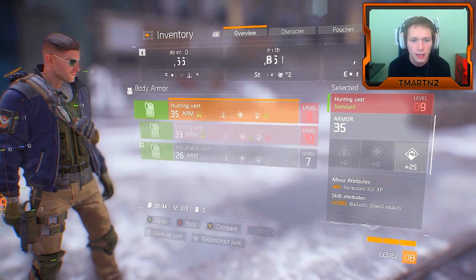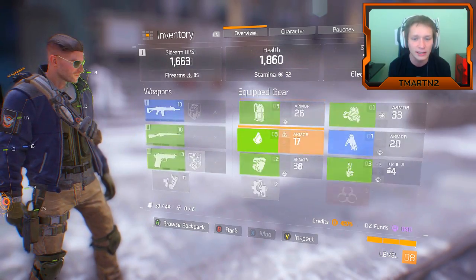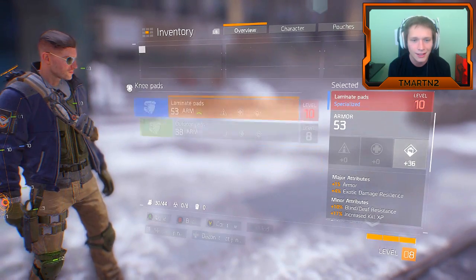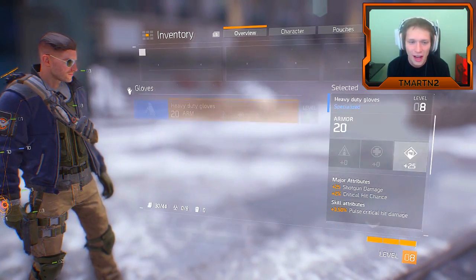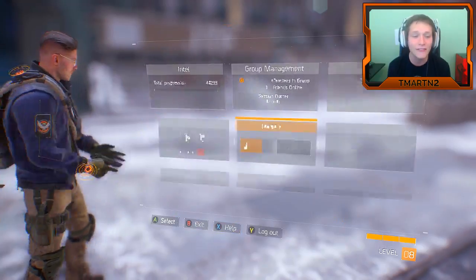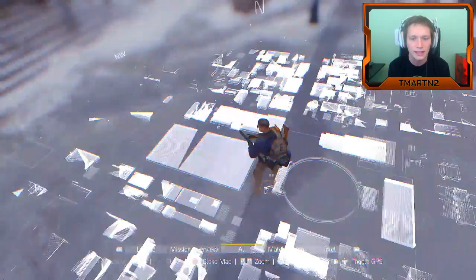What about for gear? Looks like we have a level 9 and level 10 hunting vest. Armor level 10 — dude, we have 53 armor, that's insane, that's really good. Lot of stuff at level 10, so we need to get ranked up to level 10. I say we go ahead and do that.